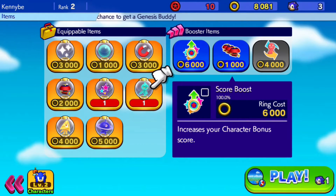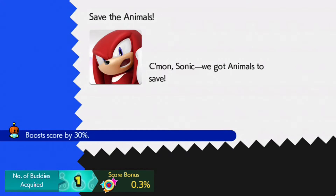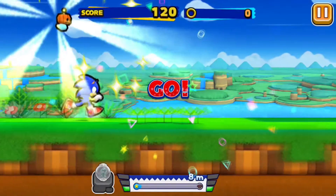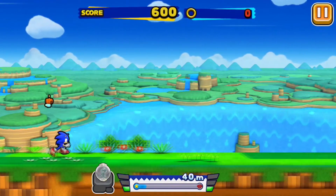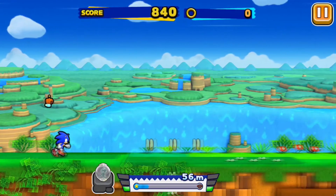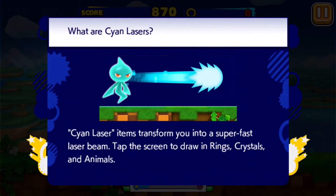Now we do the run and we get a slight bonus. You'll see it towards the bottom of the screen - right behind Sonic there's a little buddy kind of floating. You can see the score bonus of 0.3%, which isn't that much but it does do work. You can see him floating right above me here as we run this level.